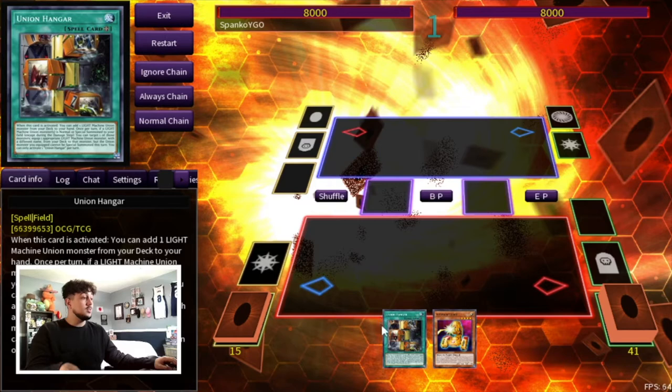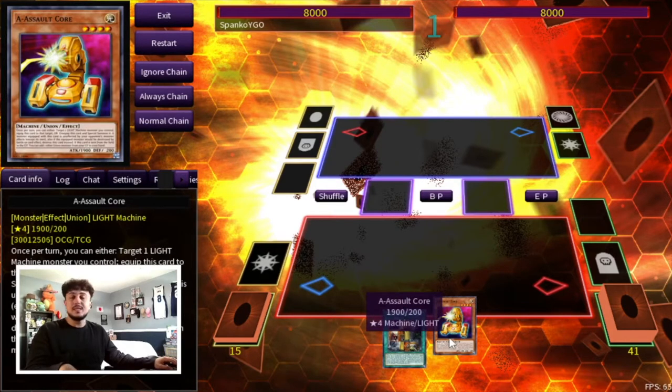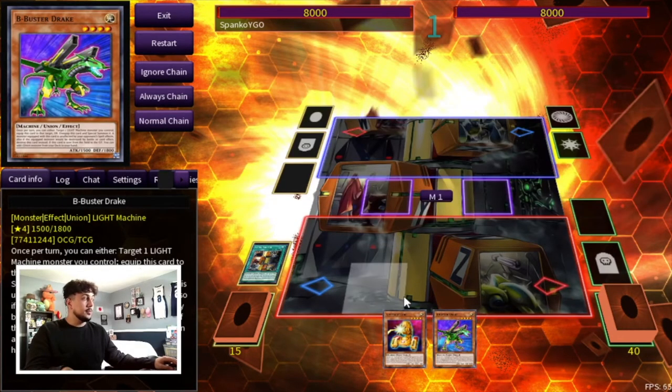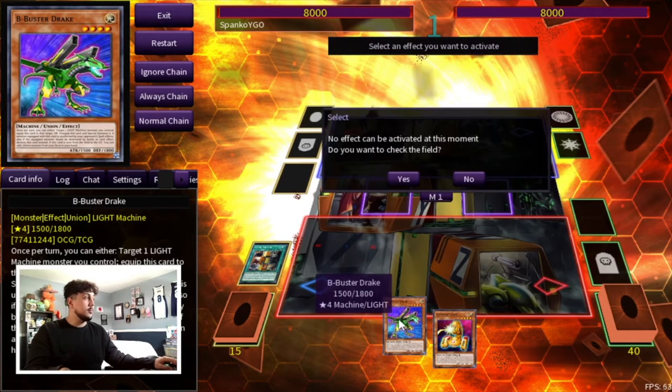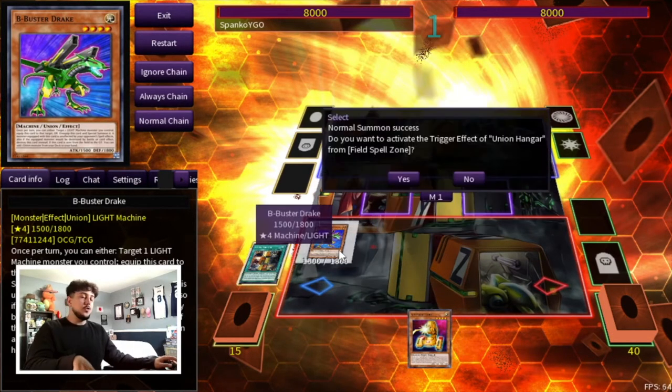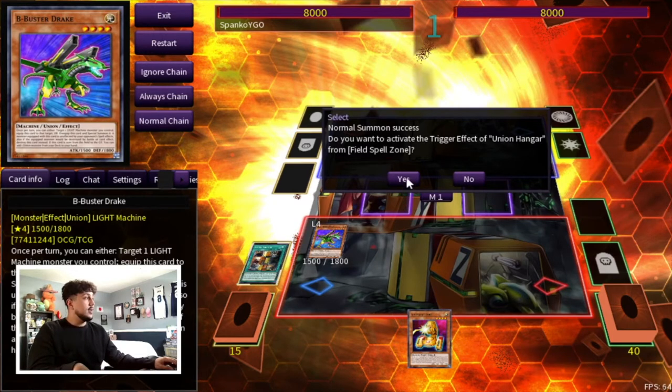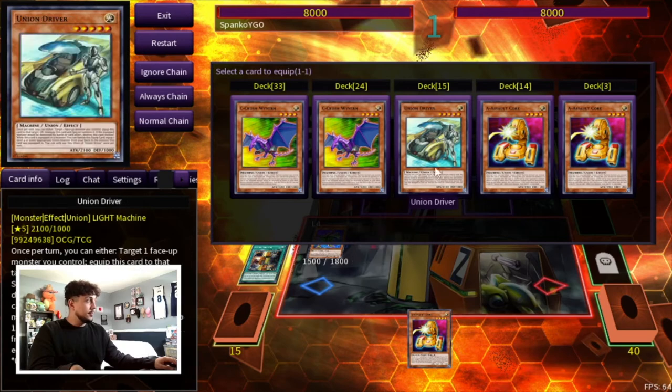Now here is a two-card combo where you still open Union Hanger but you also open a piece. This can be any piece — A, B, or C. As long as you open any single ABC piece, you can do this combo. So here you're going to use your Union Hanger. As always, you're going to search your B — B is the most important one, it's the one that gets you two cards in hand. Then you're going to Normal Summon your B. For anyone watching wondering when I'll show the Adventure and Brave combos — I'm going to show you that up next. I just want to do one combo at a time. So we're doing one-card Union Hanger, now two cards with Union Hanger, then Union Hanger plus the Adventure engine. So we're going to activate Union Hanger and equip the Union Driver.